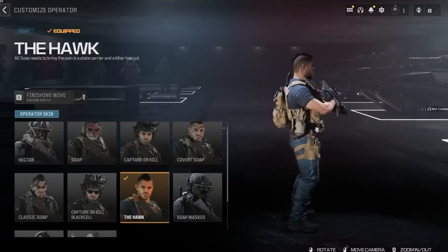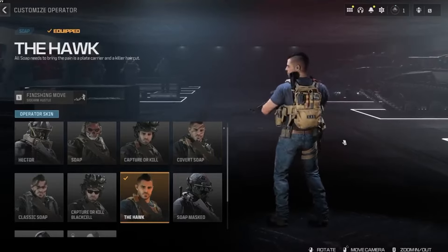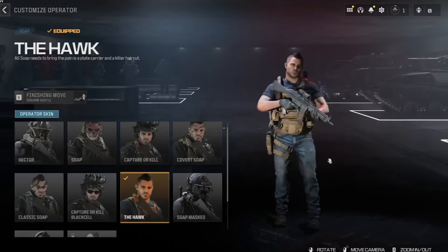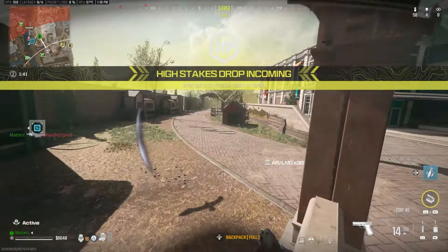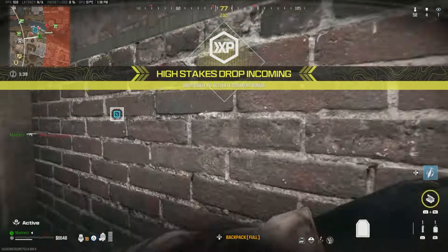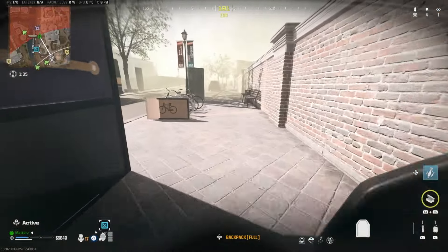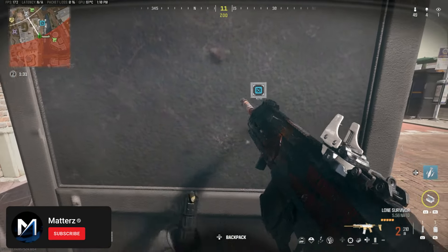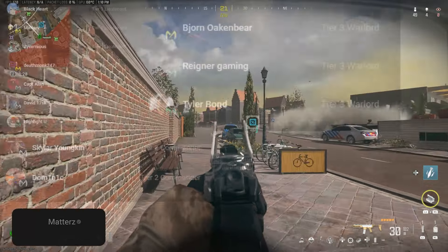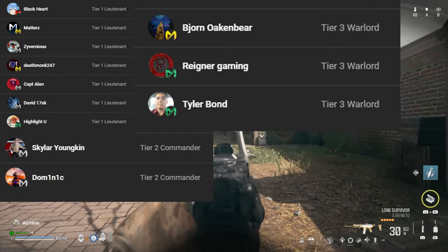The Soap Hulk operator skin is one of the main things people have been looking forward to — they've been teasing it in so many different trailers. Now seems like the time to finally drop it as a free operator reward, whether through a daily login event, a random update, or a random event. As long as they drop it in for free at some point very soon, most people would be pretty happy. Subscribe for more CoD update videos and I'll see you in the next video or live stream.